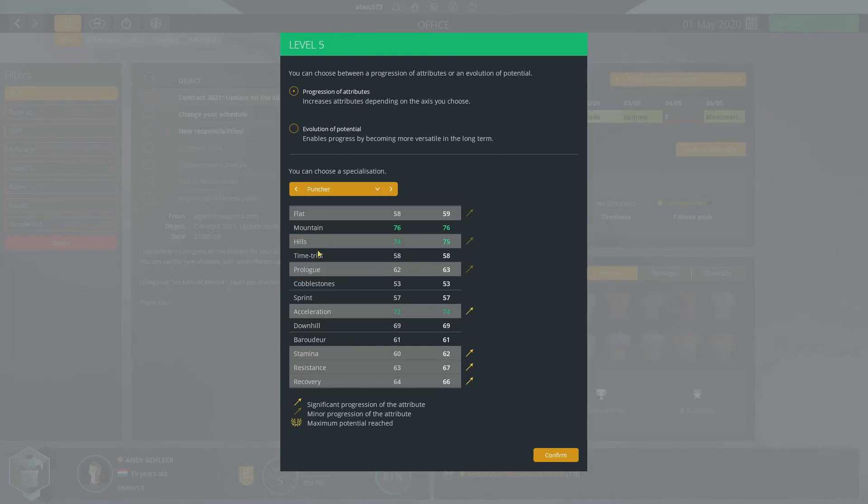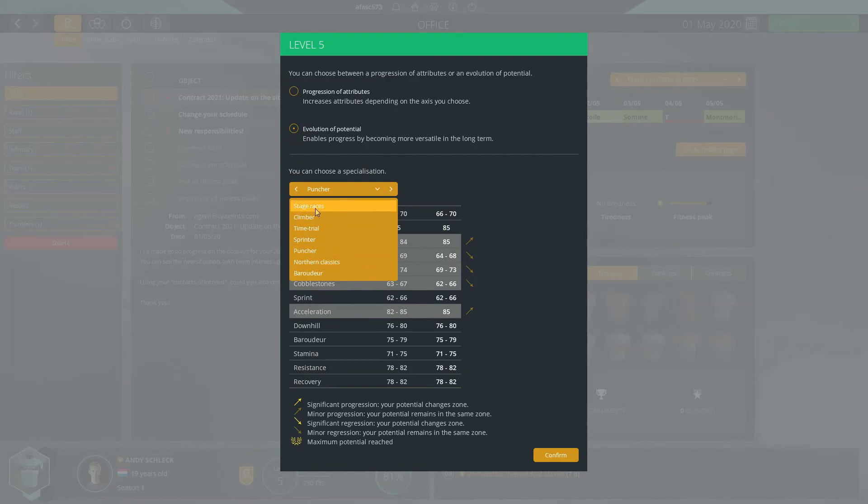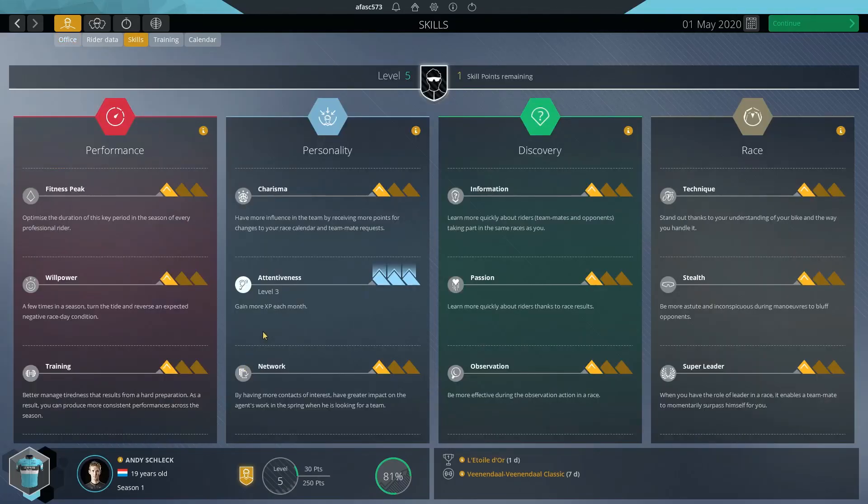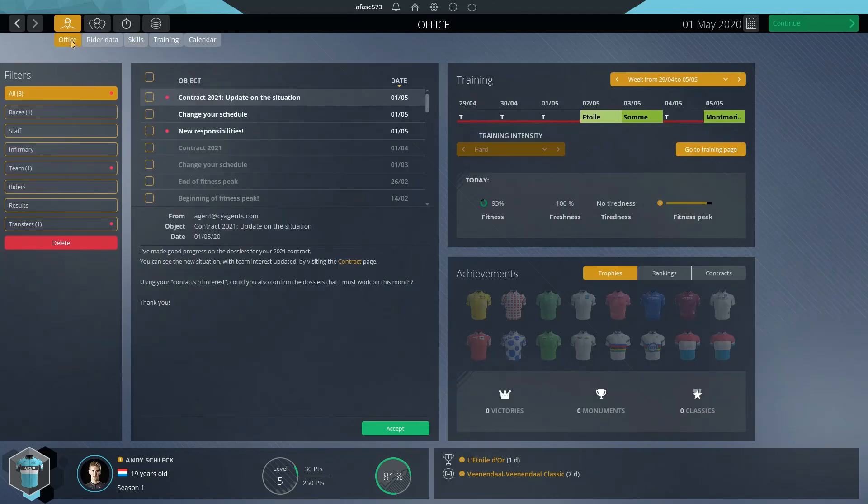The increase in resistance and stamina would be nice, but we're going to go ahead and get the stage racing potential boost out of the way because it's something we needed to do. Our attributes are decent as they are right now, and once we've done this we can just focus on improving our rider going forward. Let's confirm that, and also come into our skill point selection — given that we're getting towards the end of the season and are in contract negotiations, let's put this point into Networking so that we get two contacts of interest instead of just the one.